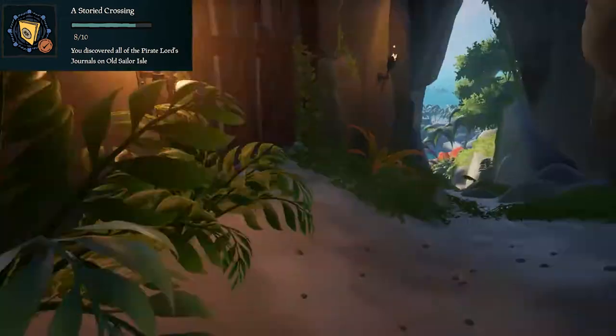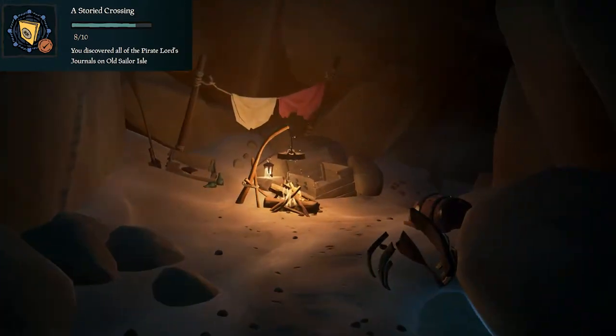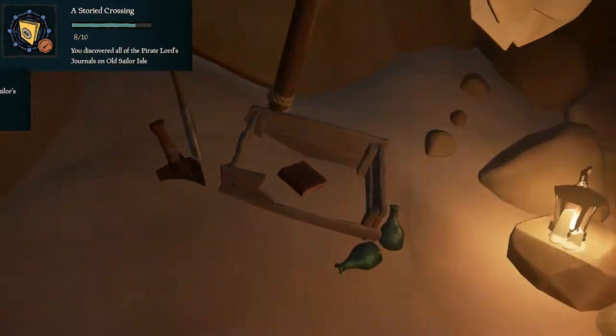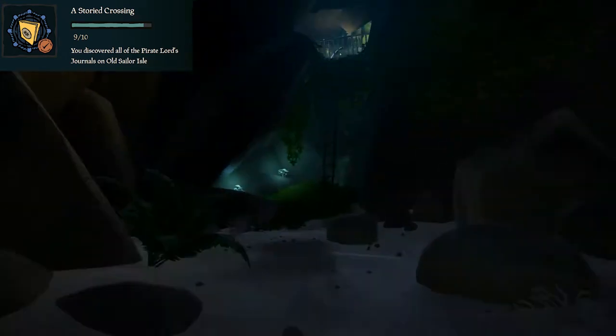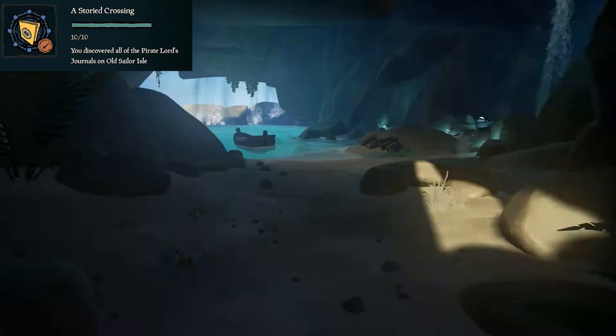Head back down and go through this door — you'll need to use the lever here. There'll be a fire here where you can cook your chicken, and in this box here you'll find another book. Once you've got that one, head all the way down, climb this ladder, and read the journal up here.